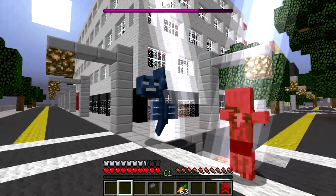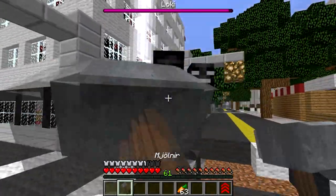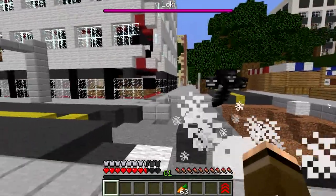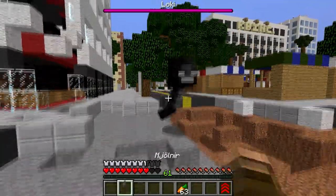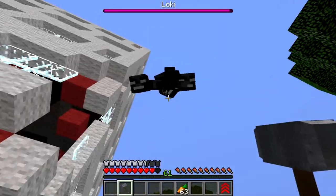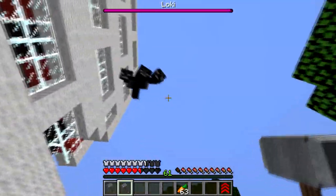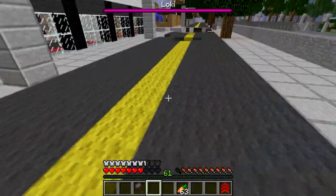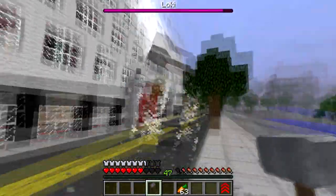So attacking him normally doesn't seem to do much. Let's try throwing out a hammer - doesn't seem to do much either, and now it's going to take a while to get back to us. Okay, hitting him does do some damage. We're going to try and fly up - that's going to take a while and it's probably not worth the fall damage after. Let's try this one. Okay, lightning - we can do some lightning. Lightning works for us.